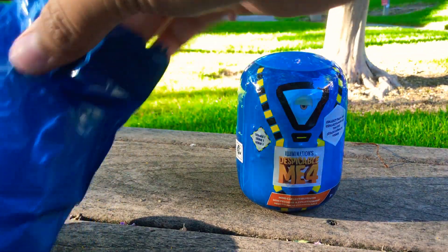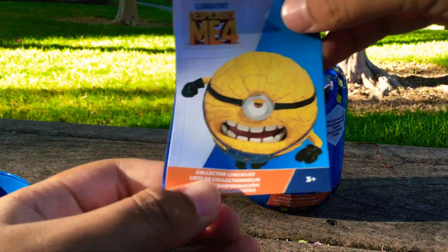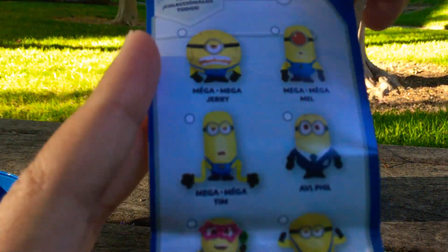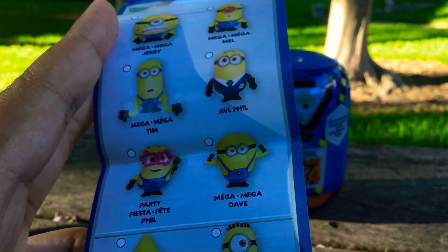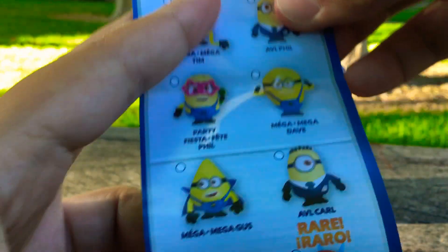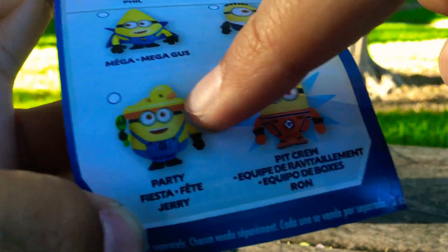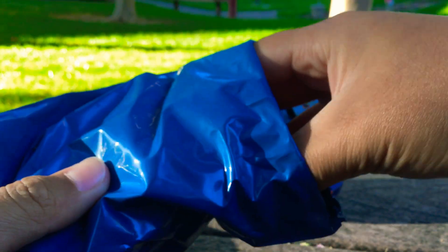I hope we don't get a double. Before we look at the plush, let's check the little pamphlet — the collector checklist for Despicable Me 4. We have Mega Jerry, Mega Mel, Mega Tim, AVL Phil, Party Phil, Mega Dave, Mega Gus, AVL Carl, Party Jerry — which is the one I kind of want — Loki, and Pick Who Run, which is the really rare one. Let's see who we got in three, two, one!